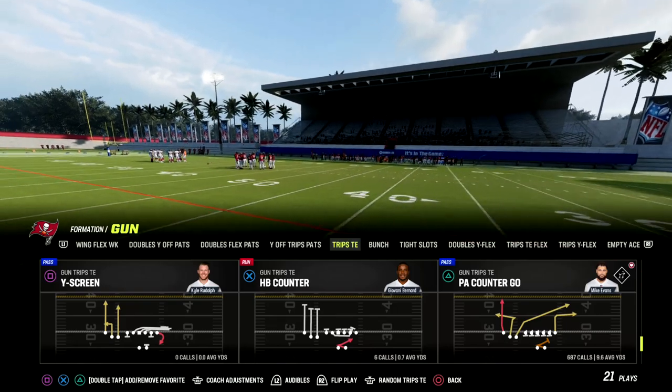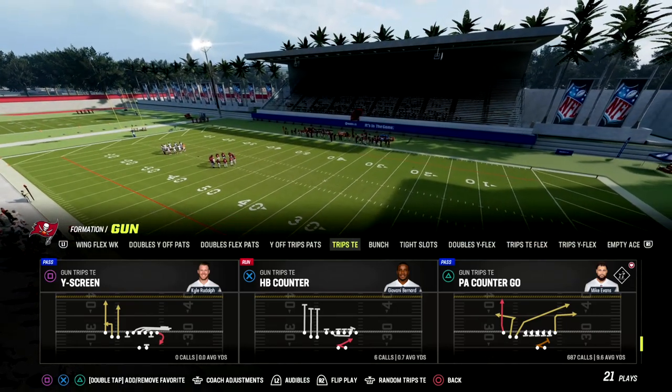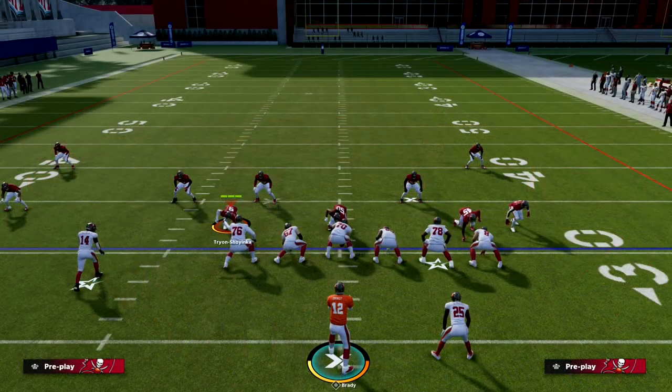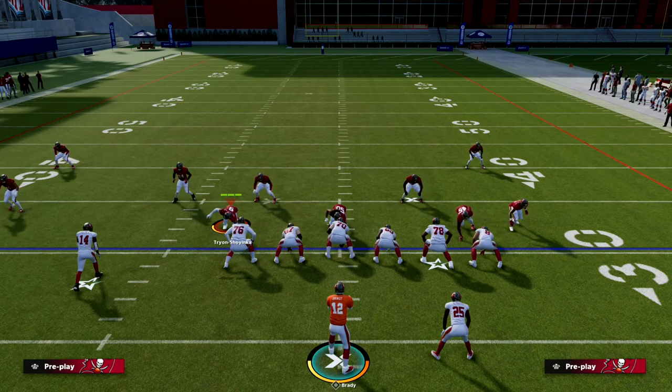I'm in the New England Patriots playbook. If you want to get my full trips tight end offensive ebook, make sure that you join my Patreon for just $10 — that'll get you access to all of my Madden 23 offensive and defensive ebooks. We currently have 11 ebooks and we have two that we're going to be releasing this week.